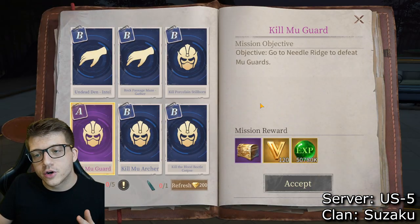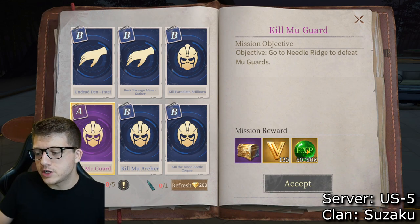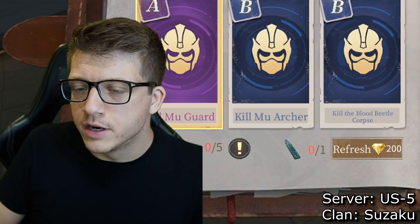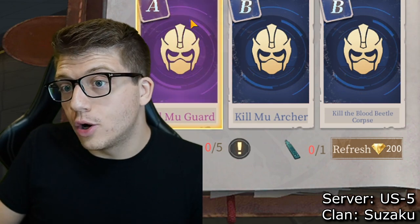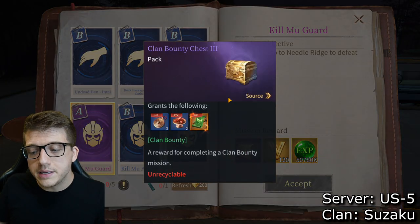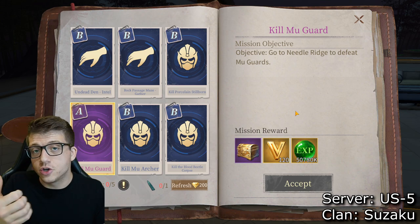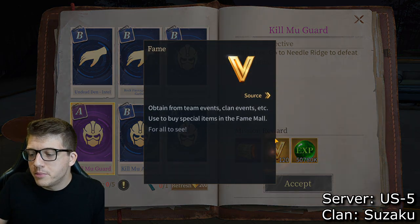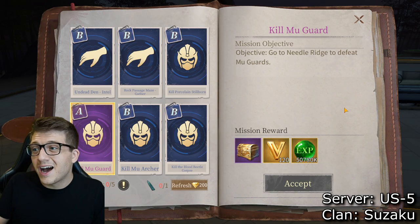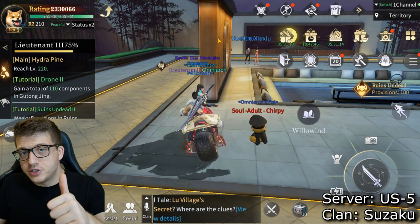You can only do five clan bounties per day and have a few refresh chances. You'll see S tier and A tier bounties — S is the best. I never do B or C; I'll just refresh until I get S or A because those give the most important rewards. Clan bounty chests help upgrade your runes, giving more base stats — attack, defense, HP. You also get clan fame on top of that by completing all five.